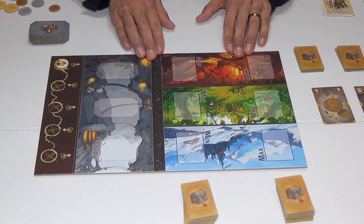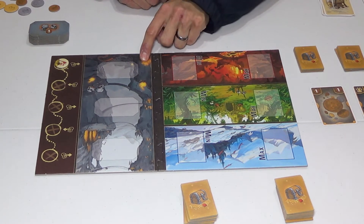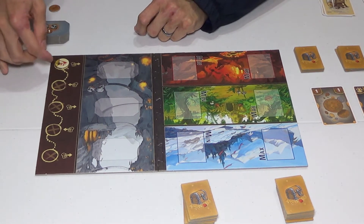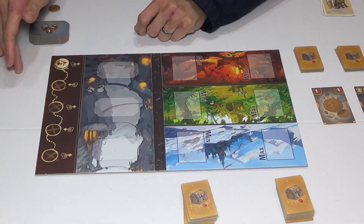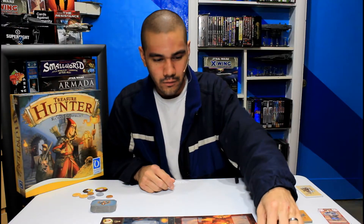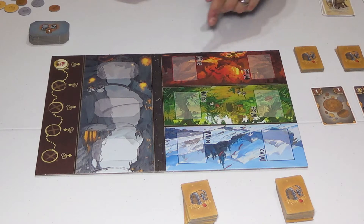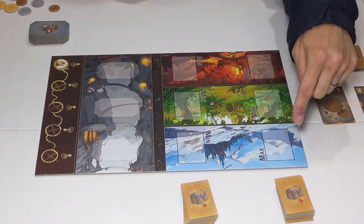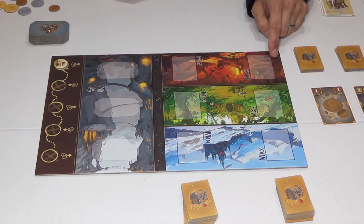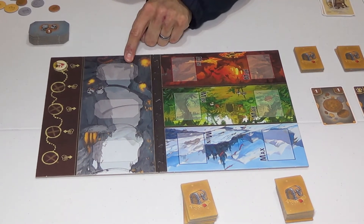Here is our board — very simple, easy to set up. We have it divided into four different realms, and we keep track of what round we are over here. Each game is a total of five rounds, and we move the token down according to the round we're on. The four realms are always played in the same order: first the frosty mountain, then the tangled jungle, then the lava cave, and finally the goblin fight in the goblin cave.